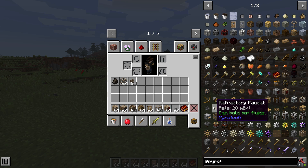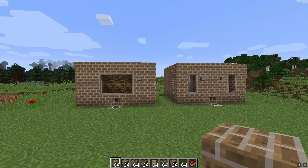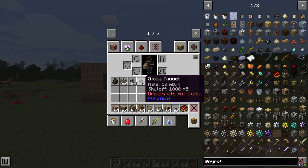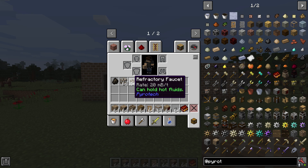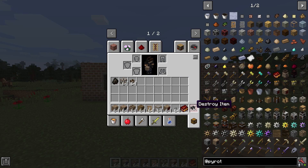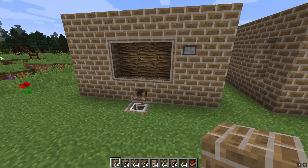Before, the stone faucet would shut off after a thousand millibuckets; the refractory faucet will not shut off after a thousand millibuckets, so it can pretty much indefinitely pump out as long as there's fluid and space in the destination tank. When setting up a refractory wood burning system, you can still use the stone faucet if you like — where it only pumps a thousand and then stops — because that natural shut-off after a bucket's worth can be beneficial for certain setups. The refractory faucet will basically pump indefinitely until it can't, so they are both beneficial in their own way.